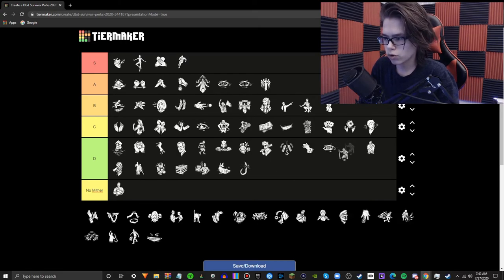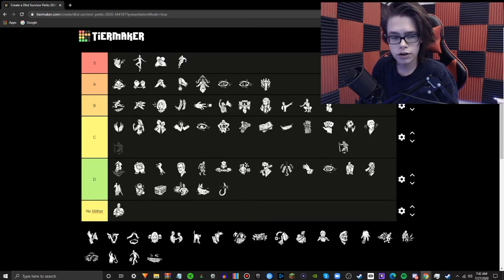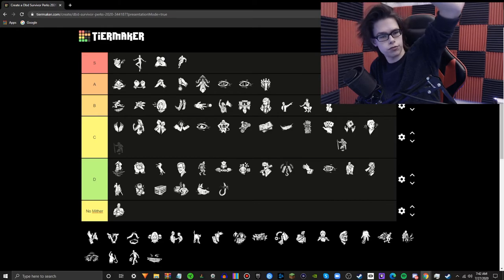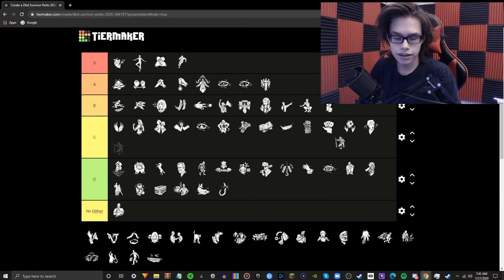Second Wind is a crappier version of Inner Strength. Basically, you have to heal someone fully, and then the next time you are unhooked, you will be Broken for 30 seconds, after which it heals you. The amount of hoops you have to jump through for this perk are ridiculous. I'm going to put it in C tier though, because it does heal you — but just run Self-Care.